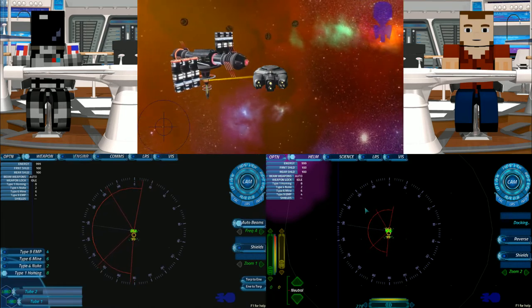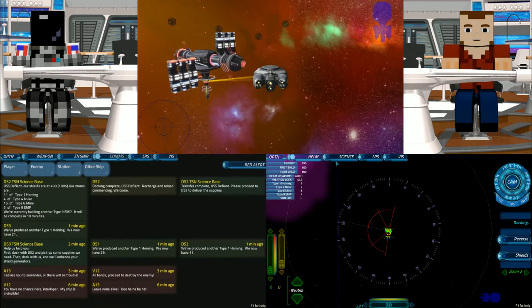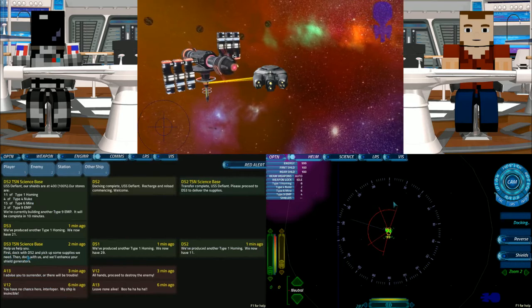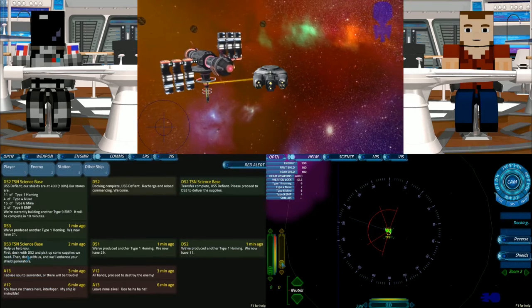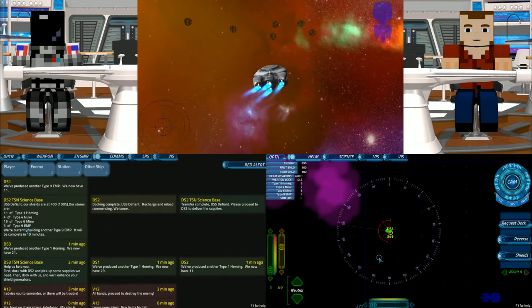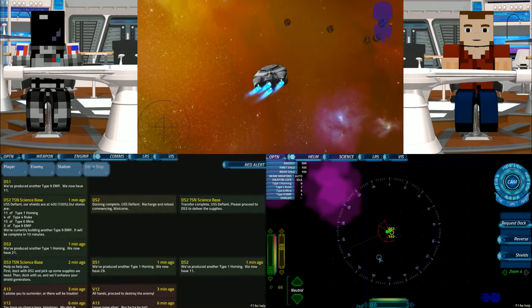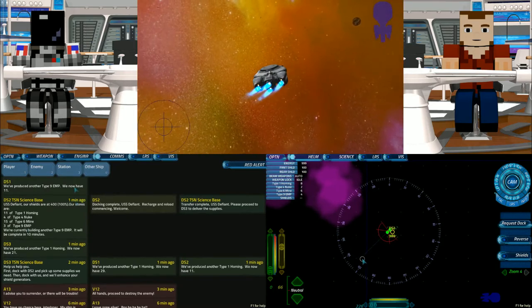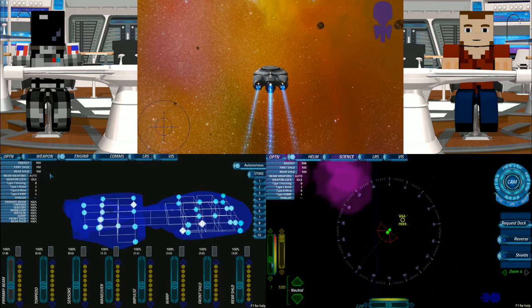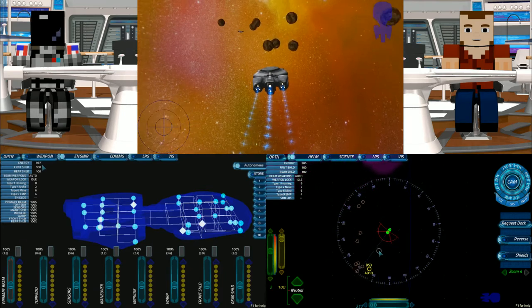We'll get an upgrade when we get to DS-3 and deliver the supplies. So have we picked up the supplies from them? I don't know how we do all of that extra stuff. Under comms, once we've docked, just initialize impulse engines and head to the heading of DS-3. On the move, Captain. Once we've cleared docking, we can engage warp engines. Taking her up to 100% speed. We've cleared the station. Which warp, one or two? Warp two. You could actually go warp four because we're going to re-dock and get more energy.